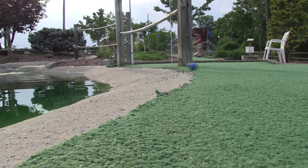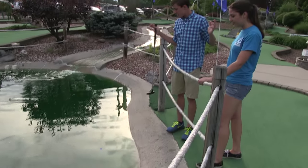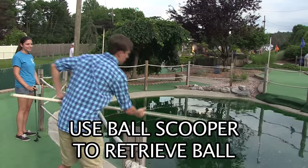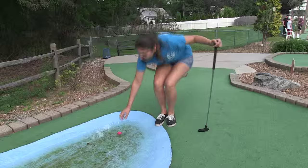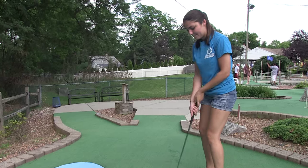What if your golf ball goes for a swim into a pond or a water hazard? Don't worry, the ball floats. If it's in a pond, use a ball scooper to retrieve your ball and place it next to the pond where it fell in. If it's in a water hazard, pick the ball out of the hazard and place it next to the water where it went in. Continue to play from this point.